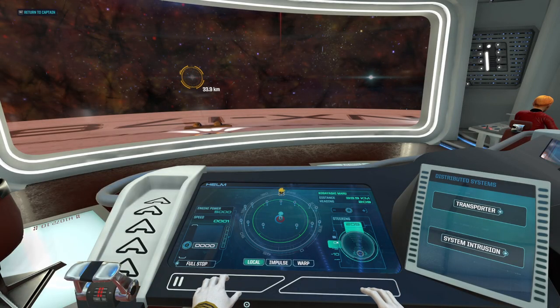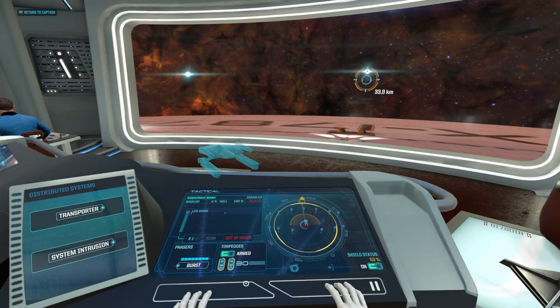Once you're at the border, you're conveniently in range of the Kobayashi, so go ahead and unload on them with torpedoes. It'll take 10 to take them down.